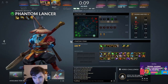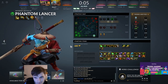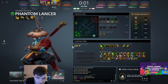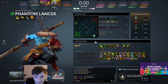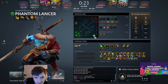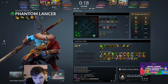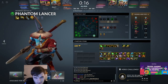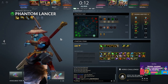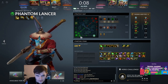Heroes that catch you include Storm, Hawk, and Qop. Most of these heroes are only really good against you in the first 15-20 minutes. Later on they're not nearly as threatening because you buy Abyssal Blade and you tank up so you don't die to their long-range nukes. PL's issue is that he has to be on the creep wave super early to push, so heroes that prevent him from staying on the creep wave to duplicate are the ones he struggles against.